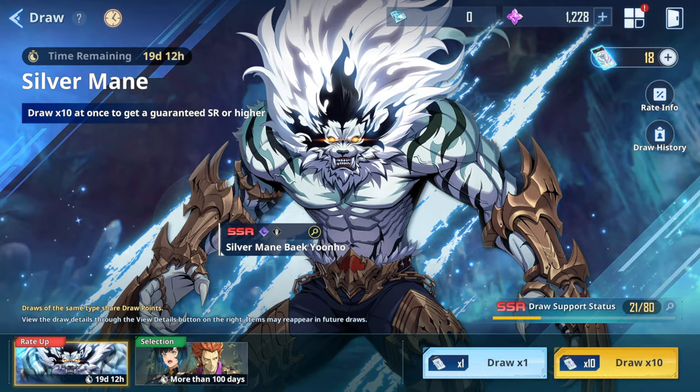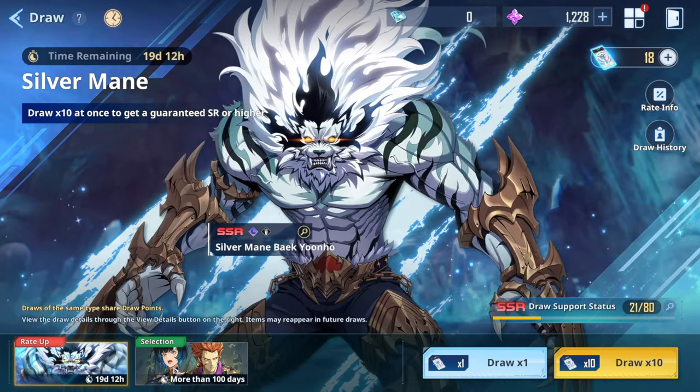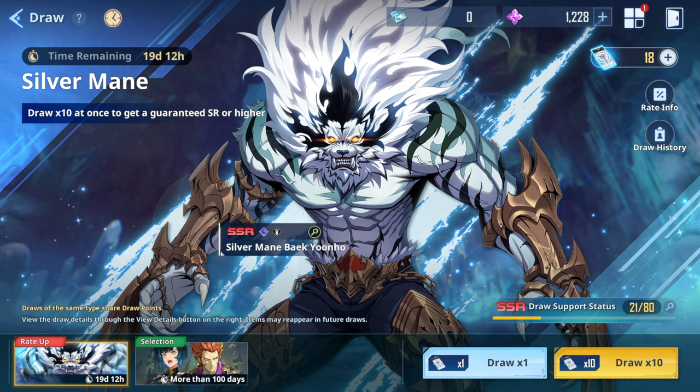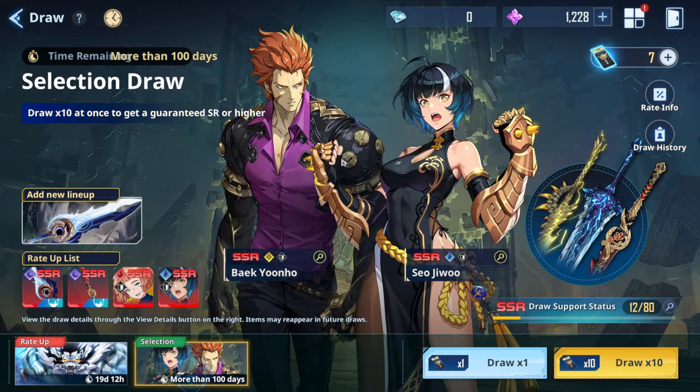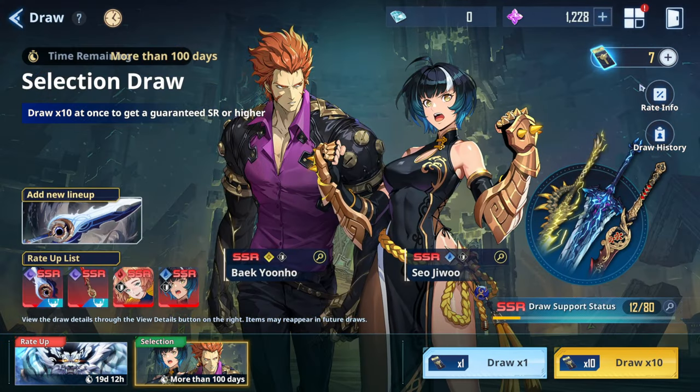Re-rolling is a must in this game, especially as a free-to-play. You should definitely re-roll first of all for the rate-up character Tsar — once you get her, you're pretty much done with re-rolling on that banner. We'll also have some limited tickets or essence to summon on this banner, and we'll get some black tickets too.